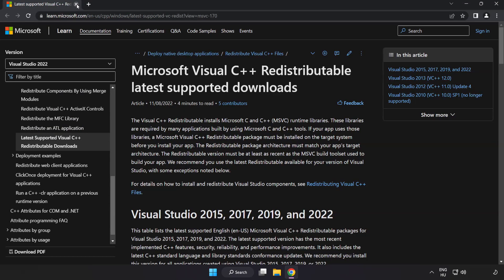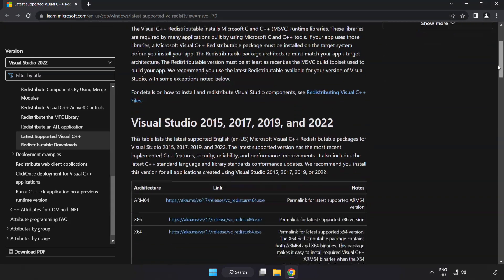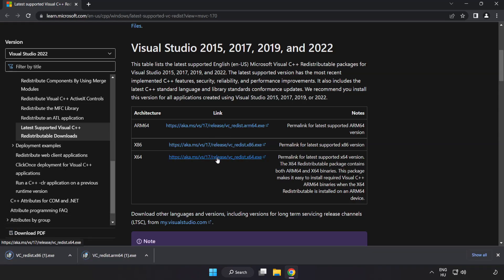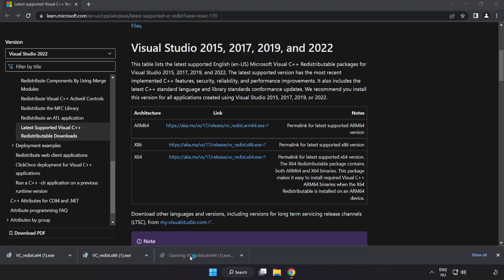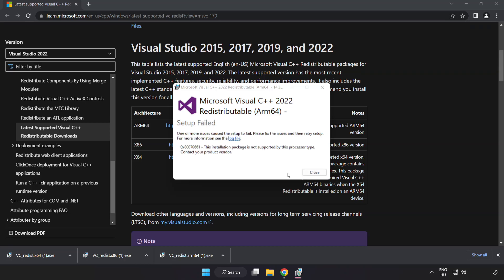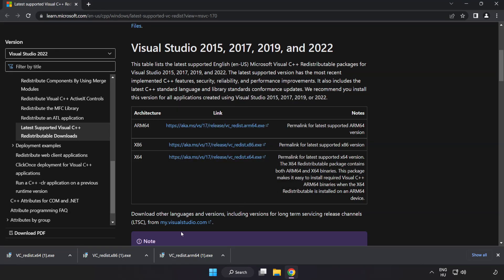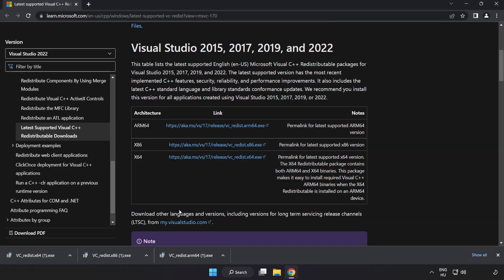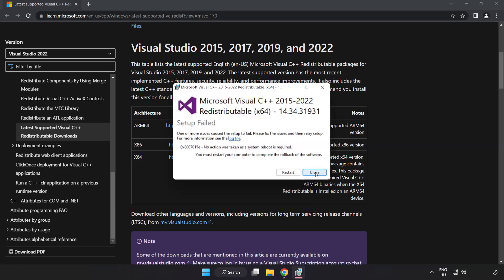Close the DirectX website. Go to the next website — link in the description. Download three files and install each downloaded file. Click I agree to the license terms and conditions and click Install. If it fails to install, no problem — repeat for the others. Click Close after each one.